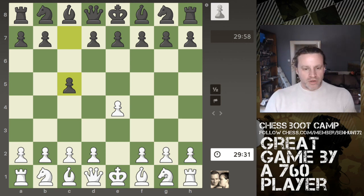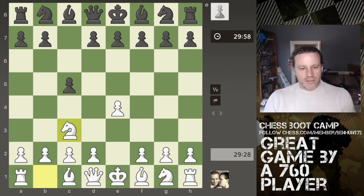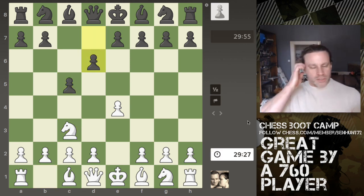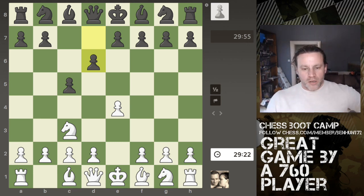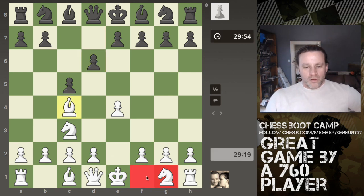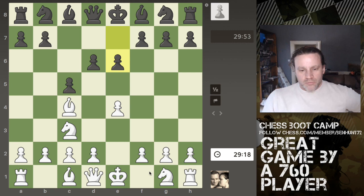I'm going to change things around a little bit. Let's go for a closed Sicilian — that's knight to c3. I'm not going to play anything that I know here, I'm just going to try and follow basic opening principles. So let's get my king's bishop out.